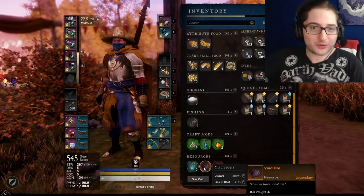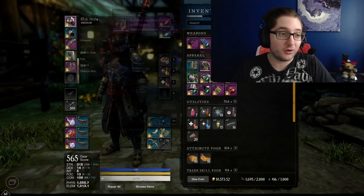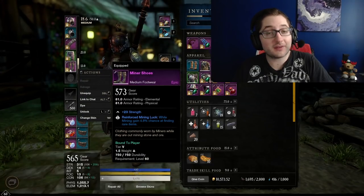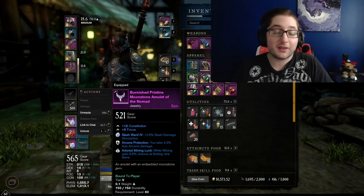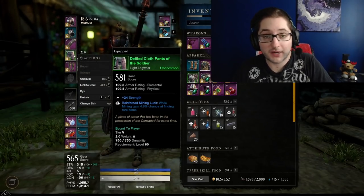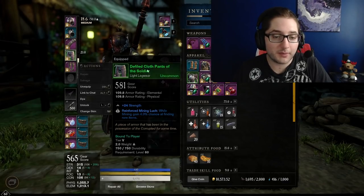My name's Claysthetics. We're running right into it. Before we get started, we're going to go over the stuff we need to make this work. Full mining gear, 4.8 plus on all pieces - at least mandatory in my opinion. Necklace, 8.8. The prefixes for these: obviously for the necklace it says Adored Mining Luck, and for the armor it says Reinforced Mining Luck. If you're searching for it in the marketplace, that's the easiest way to go about it.